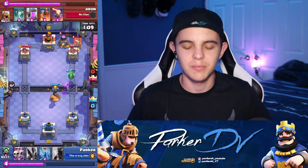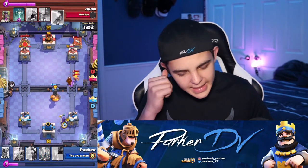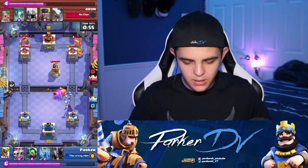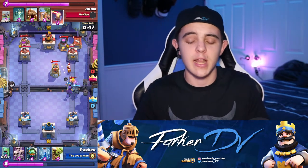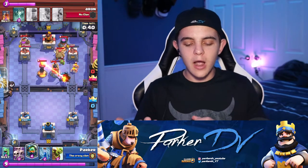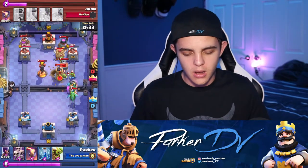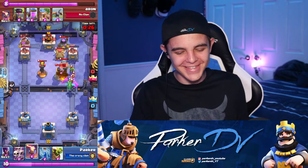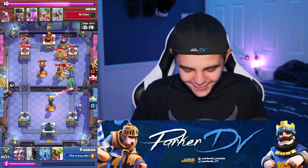I get another hit on the tower, and then a bomb tower goes down, barbarians are still coming out, and now he puts a furnace down. Oh my God. Now it's the inferno and a goblin hut - look, there's four things on his side. It's so fricking annoying. Now here comes the skeleton tomb - there's one, two, three, four, five things on his side. I'm like, oh my God, what is he doing?